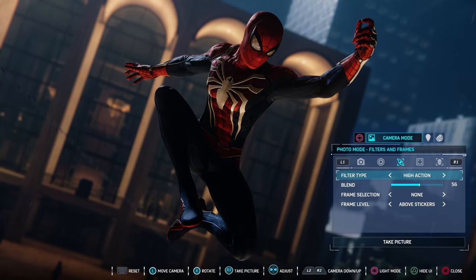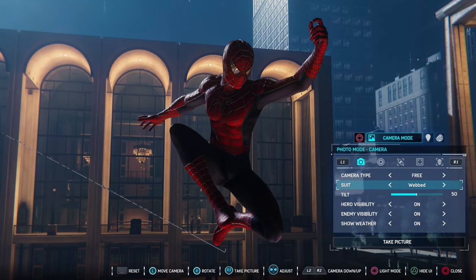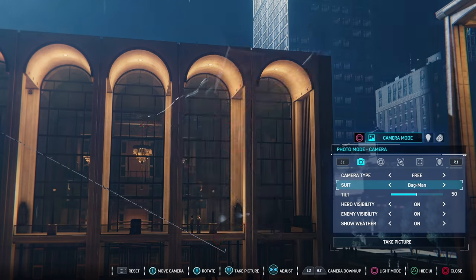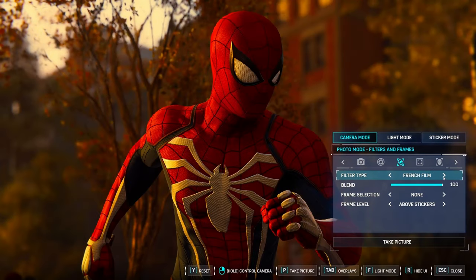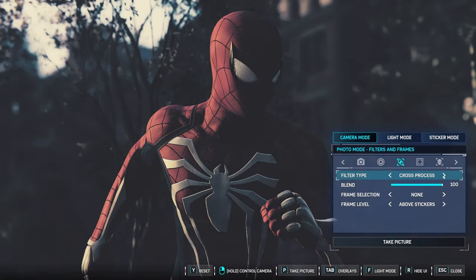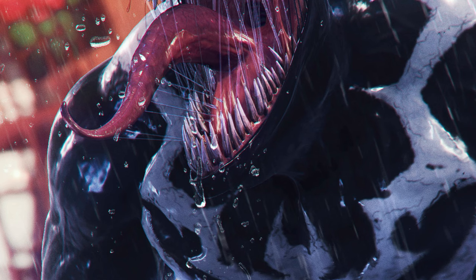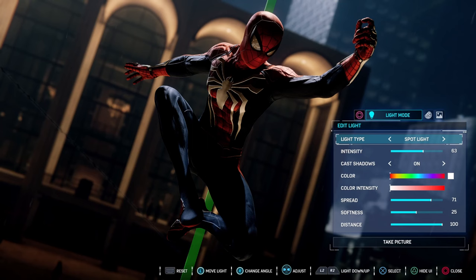I would like to see a dedicated tab for this in the camera mode, giving us further control, as well as possibly being able to change the colours of the characters and the background separately. We can already swap between suits in photo mode and toggle hero and enemy visibility, so being able to control the lighting and colours separately for the hero and then for the background can unlock more potential for unique stylised photos. It also looks like in this photo there are now water splashes on the screen itself — it would be great to add this ourselves in-game, as well as an option to control the amount.